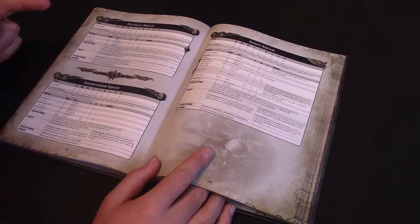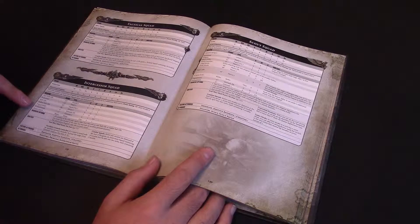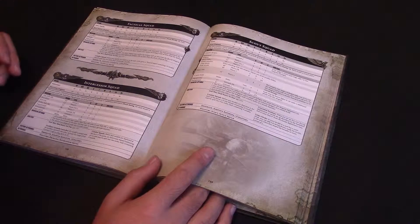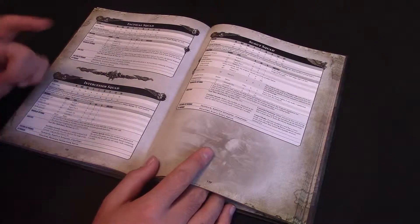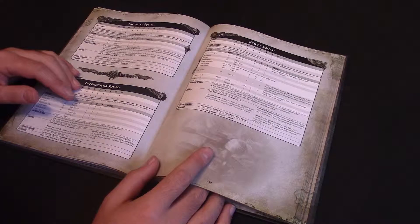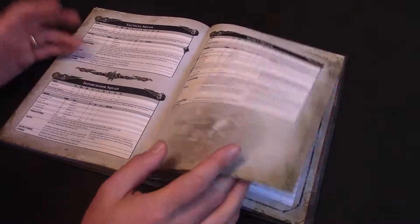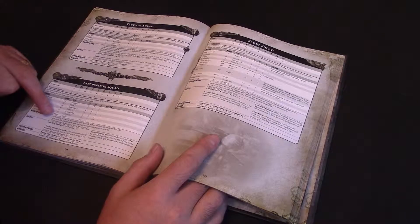They have And They Shall Know No Fear. They also have an auxiliary grenade launcher - if a model is armed with one, it increases the range of any grenade weapons to up to 30 inches. So you can use things like frag and crack grenades at long range, which is quite funky. They can break down into combat squads as well, although a lot of people are probably going to take five or six-man squads anyway because they're more expensive.